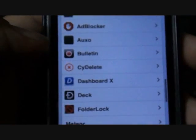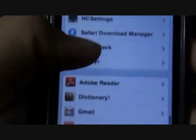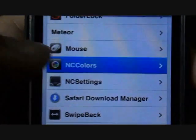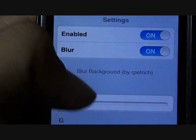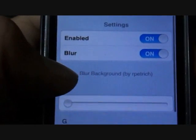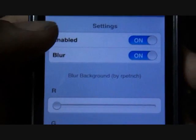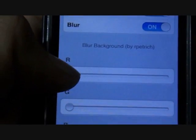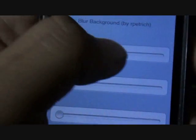Let me come back to the second one. It's called NC Colors, as you can see right here. What it does — it provides a nice blurry effect to your notification bar, and you can paint it red, green, or blue. Like, I want it red, so I increase the red level. Let me show you now.